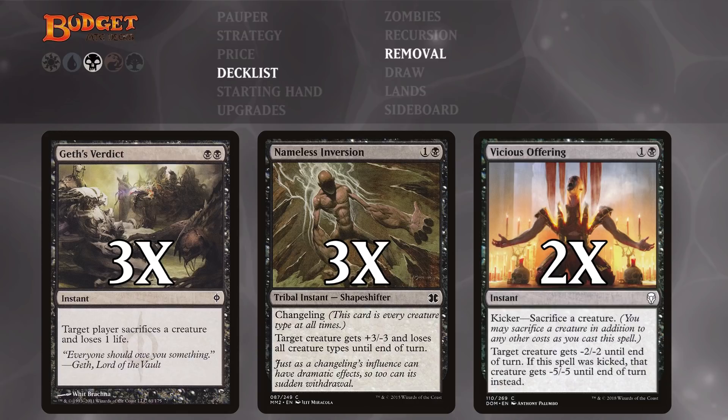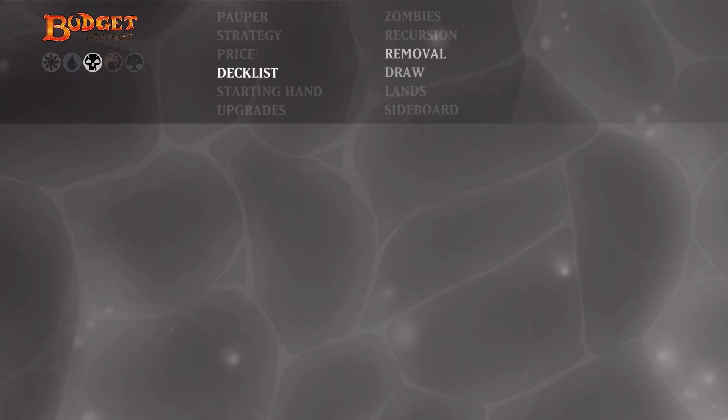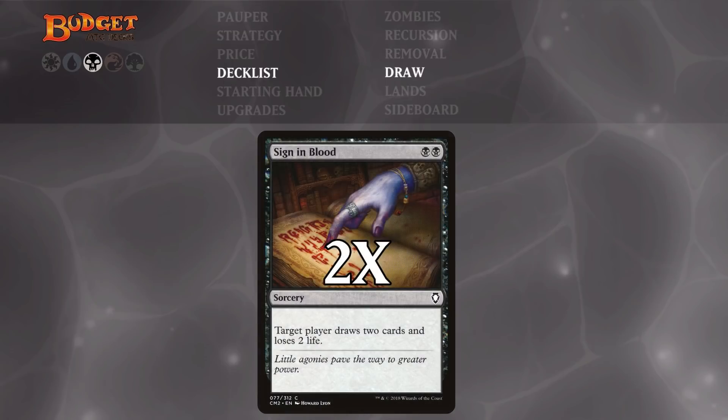We also have two copies of Vicious Offering, another instant-speed removal spell that can kill something small early or something big later, because we usually have bodies to throw away. For draw spells, we've got two copies of Sign in Blood — for two black mana we draw two cards and lose two life. We're playing Mono Black anyway, so that's fine. We are playing a bit of a burn strategy, and Sign in Blood is another way we can make our opponent lose two life, which might just be enough to win the game.